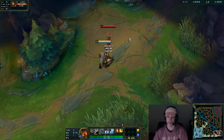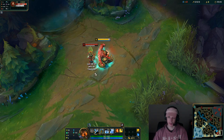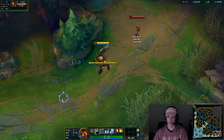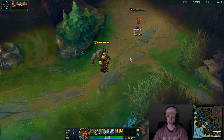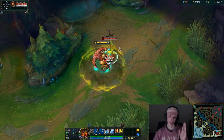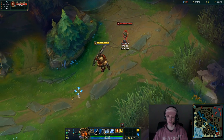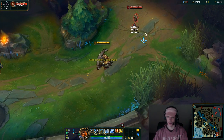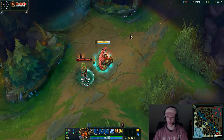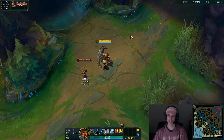Whenever you auto-attack, you can reset it with W by casting it right after your auto-attack initially finishes. You most commonly want to use this when you land a hook: hook, auto, W. You really need to get that down as it maximizes your DPS right out of the hook. The full combo is hook, auto, W, move past them, E, auto. That's the cut-and-dry basic — what you do every single time. Very few instances where you wouldn't do that.